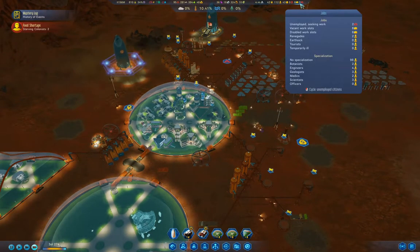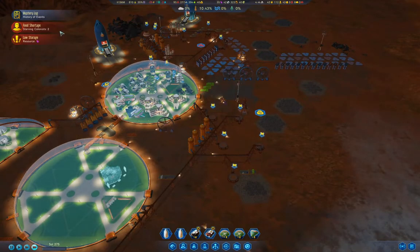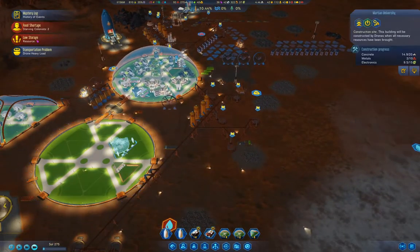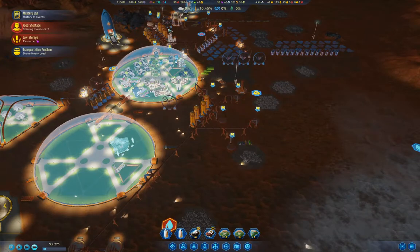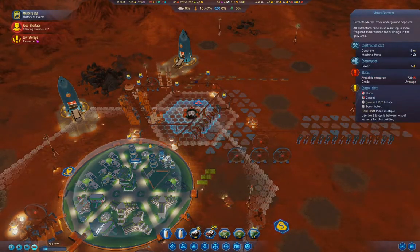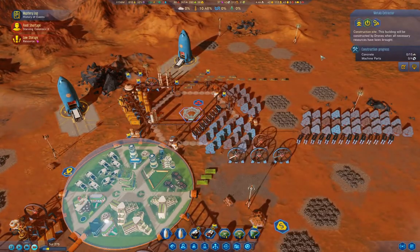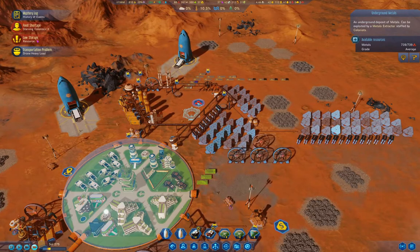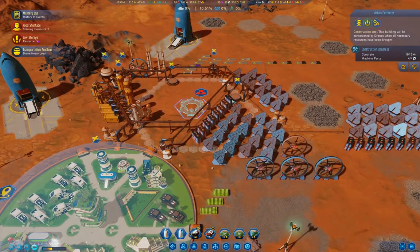We're down to two renegades — good. We're not low on polymers — we're only low because we used a bunch of them. You're using concrete and metal. What we need to do is get a metals extractor up over here. The metals extractor needs to go up just so we don't run out of metals — that would be bad.